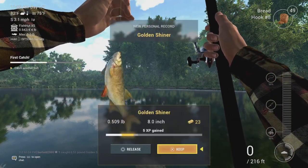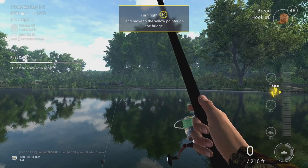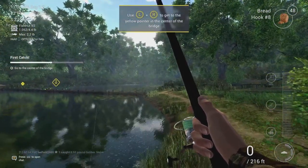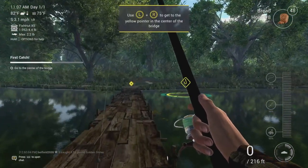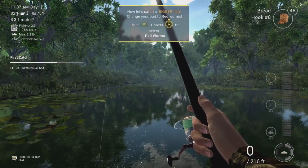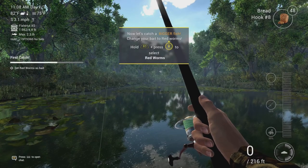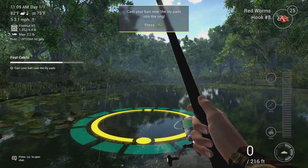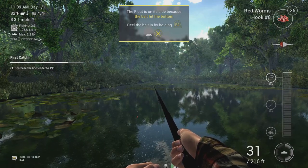I did see R2 - golden china, I'll just keep these anyway. Turn right, move the yellow pointer on the bridge. We need to change bait to red worms - hold R1 and press R2 to cast. Cast your bait near the lily pads into the ring.